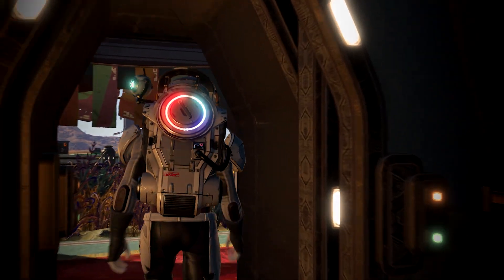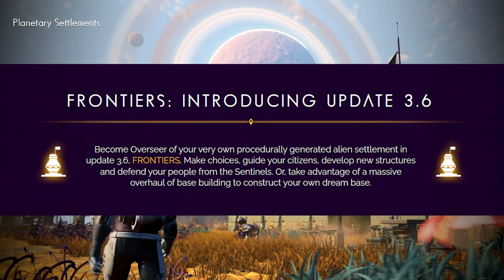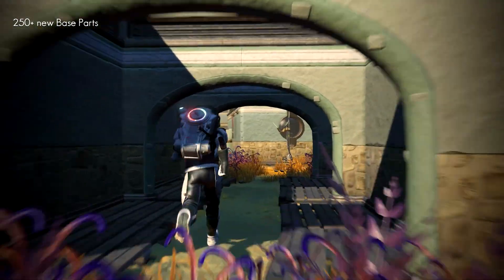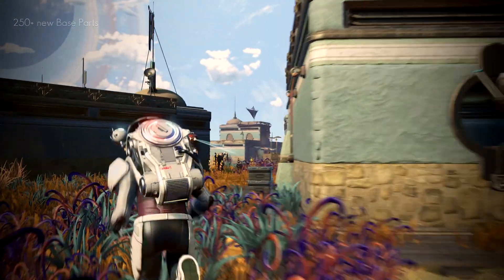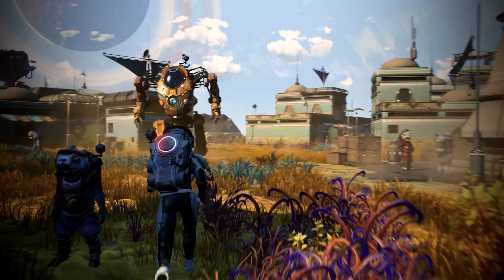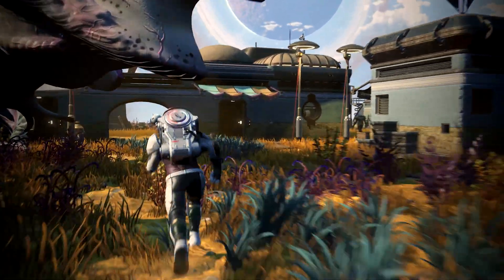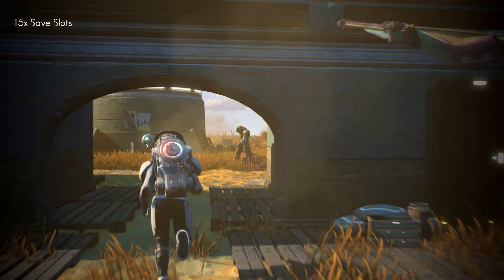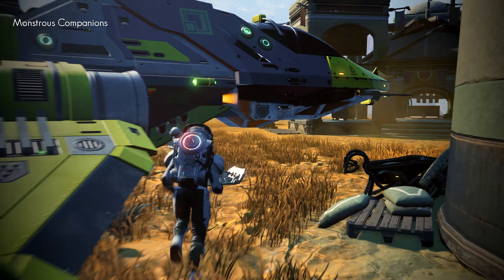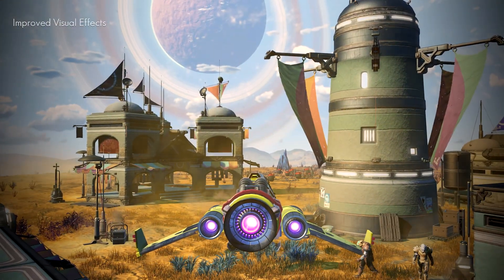Coming in at number three is the Frontiers update for No Man's Sky. This was update 3.6, which came out on September 1st, 2021. This was a huge update because it added settlements to the game. Now not only were you able to find settlements — random villages or towns on planets that are procedurally generated — but you could become the overseer of these settlements.